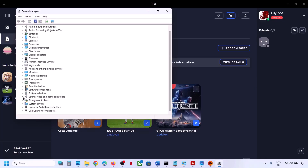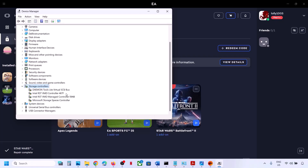Expand Storage Controller and expand it. Here you can see Daemon Tools – right-click and then click on Disable Device. Click on Yes. If you see any other Daemon Tools entries here, just disable them.